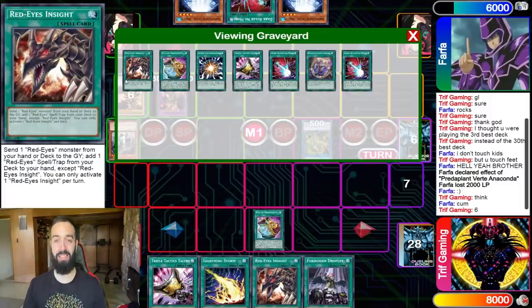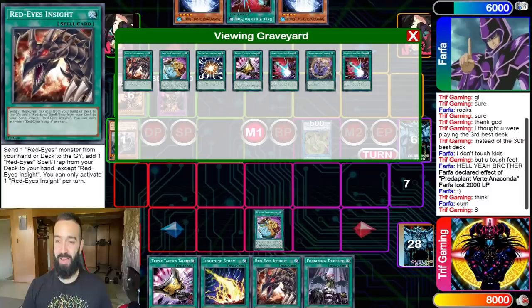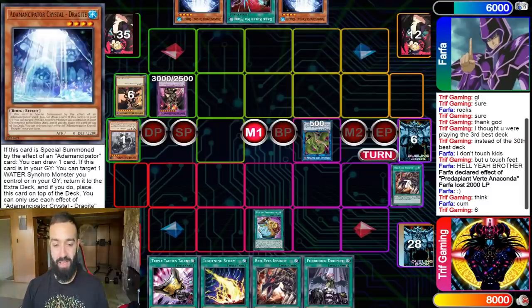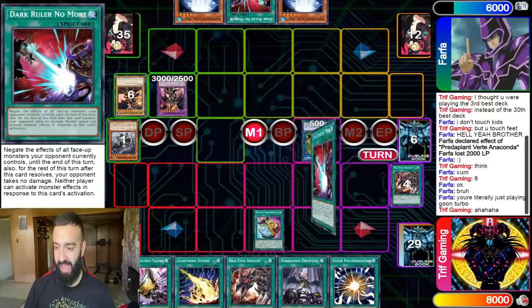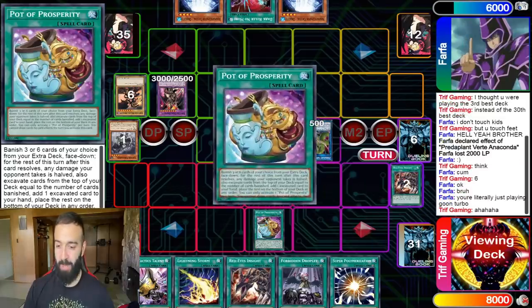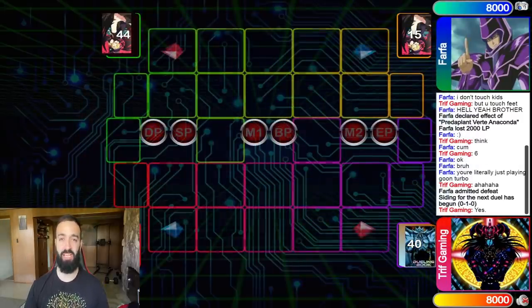We have 17 ways into Dragoon, which I'll explain in the deck profile, so stay tuned to the end. You're gonna see just how easy we crush Farfa in real time. This is about 30 seconds into our duel so far, and instantly he's gonna scoop when he sees my Dragoon turbo Red Eyes Insight. The deck is insane going second game one, go first game two.